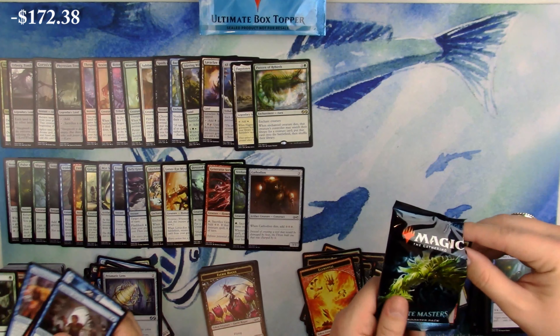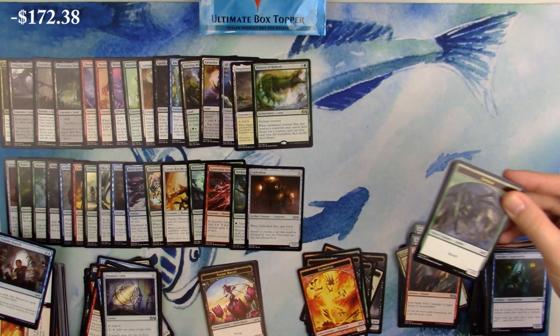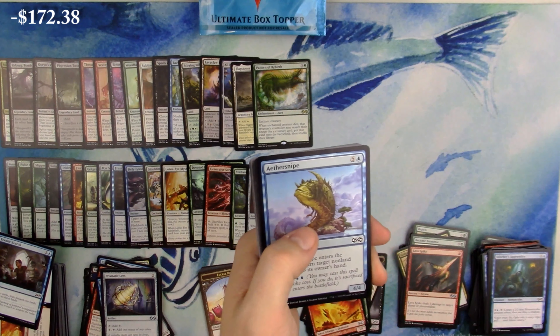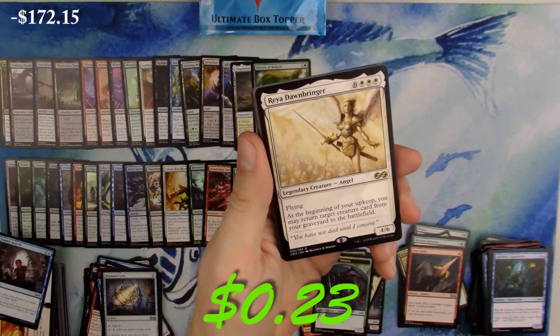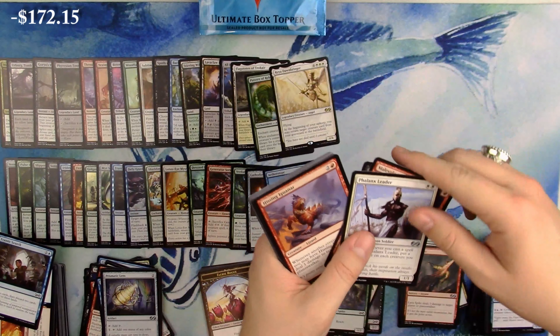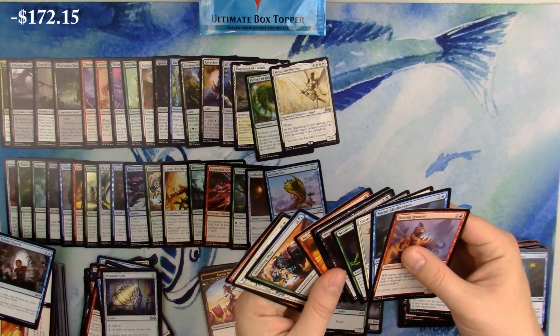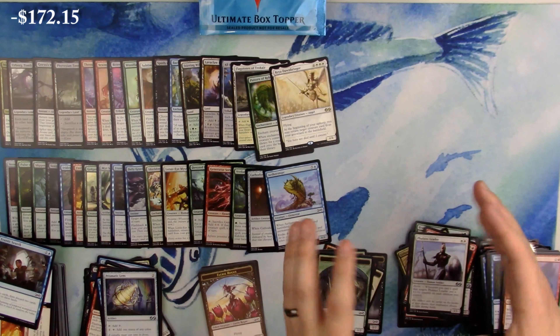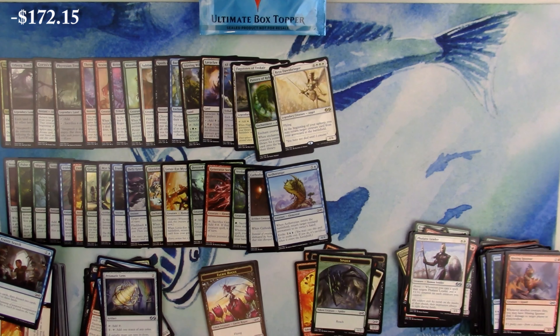Spider token, foil Aether Spout - that's pretty cool, that card is in a lot of things. Reya Dawnbringer, Shriekmaw, Malevolent Whispers, and Phalanx Leader. Nothing great at the common slot. Mine was bad first half, good second half; yours has been good first third, weird middle third. We're still looking for a foil rare, still looking for a mythic - eight packs left.